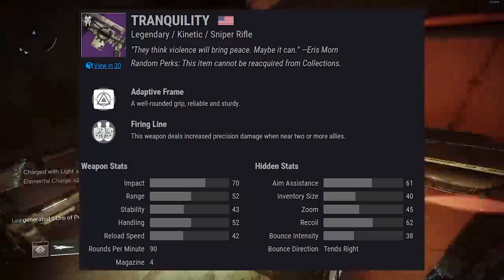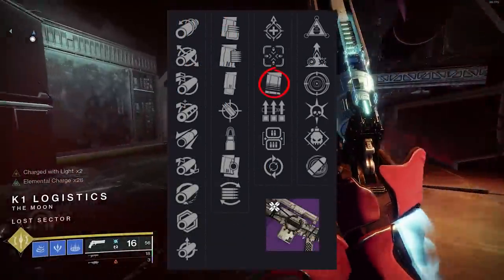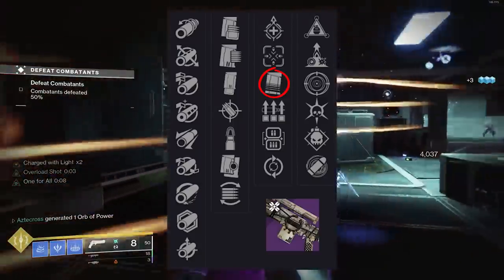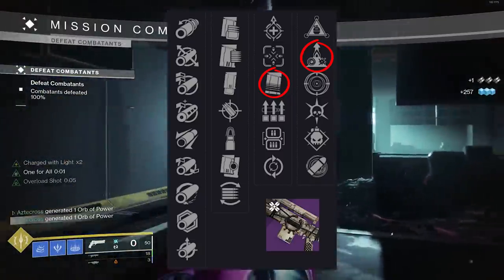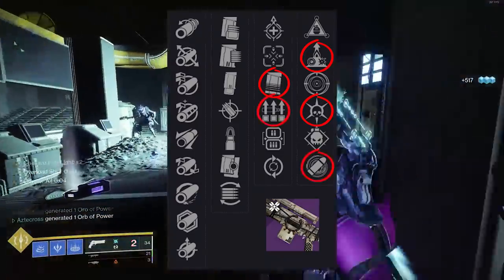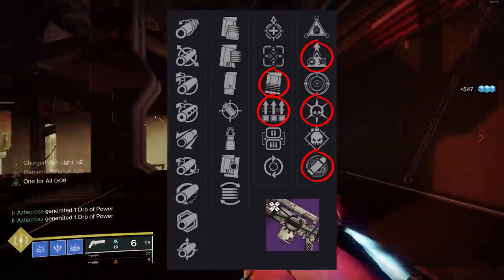We have Tranquility, a kinetic Adaptive Frame sniper rifle. I'm seeing some potential here. Under Pressure — don't hate on it. In PvP, you spawn with two rounds, so Under Pressure is instantly procced, buffing accuracy. It's a 45-zoom sniper. Nothing here really helps with snappiness outside of Elemental Capacitor — Arc for handling, or Stasis for increased movement speed while aiming down sights. You could go Thresh Under Pressure, or Surplus Eye of the Storm for those moments when someone's unloading into your face and you squeeze out a shot that lands.